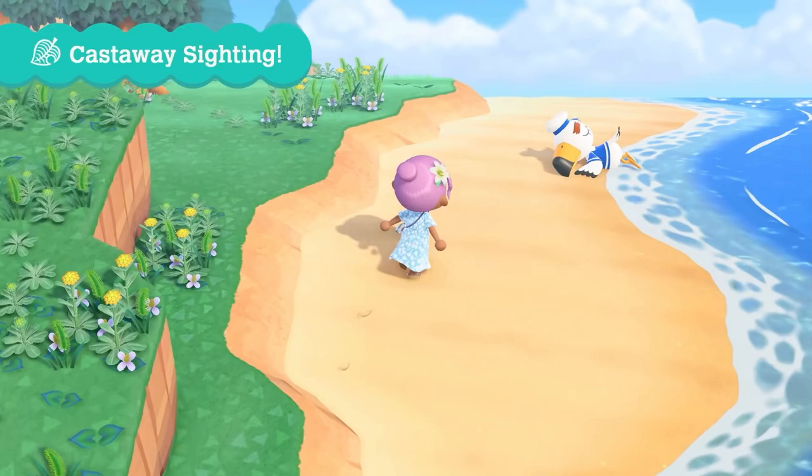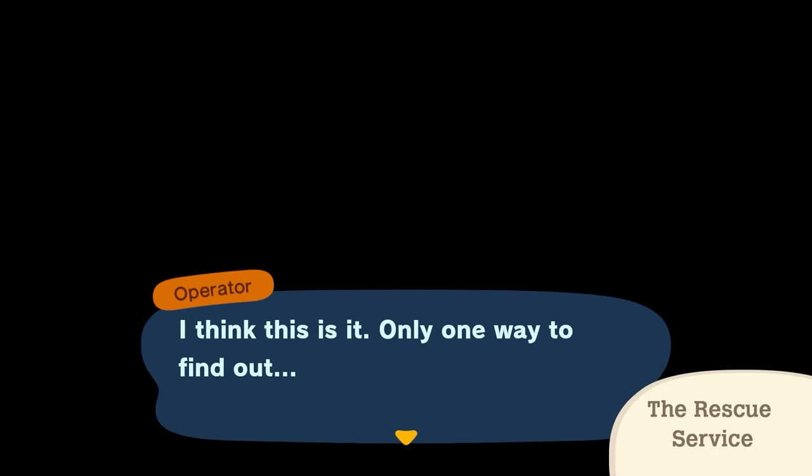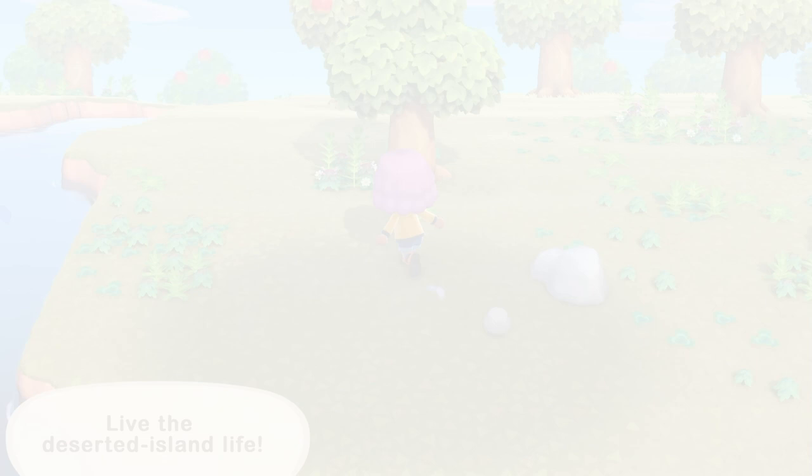The rescue service app allows players to fast travel from their current location in case they are lost, stuck, or just can't be bothered to walk home. You can select a drop-off location if you're willing to pay 100 Nook Miles, or Russian Roulette it for a free trip. The drop-off zones are your home, the plaza, the shop, and the airport. Note the rescue service does not work when you are visiting a friend's island.